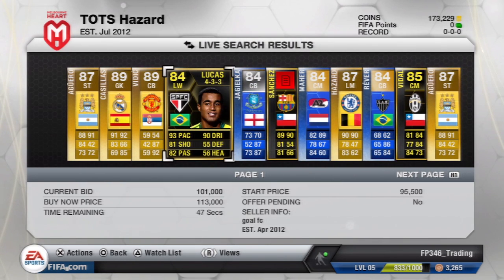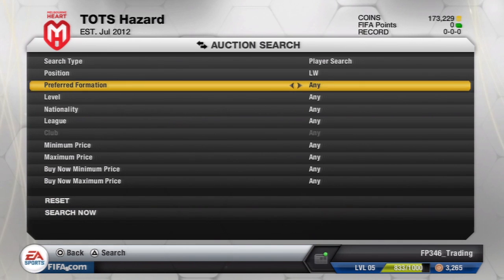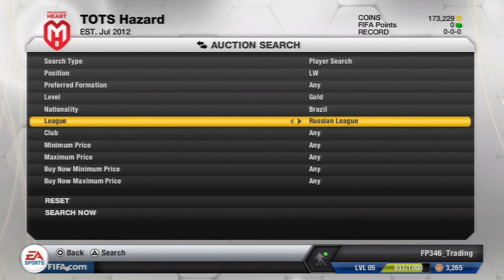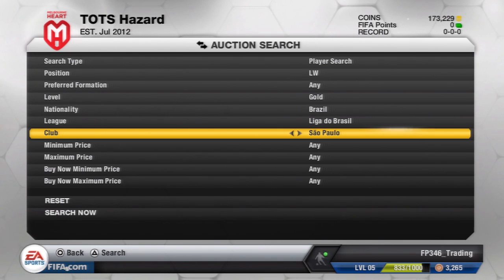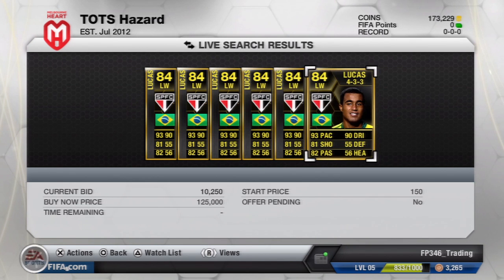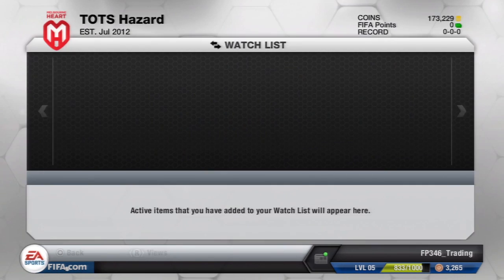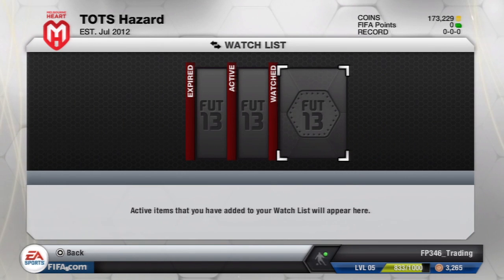Keep flicking through — here we've got a Lucas, a left winger. Let's check if that's a deal. Filtering him out: Liga, Brazil, São Paulo. I don't think he has another card. Cheapest buy-now is 109k, then 106k. In our watch list he was at 101k. If we were to sell him for 105k we'd only get roughly 99k back after tax, so again we'd make a loss. Remove him from the watch list — no good deals found in this episode.